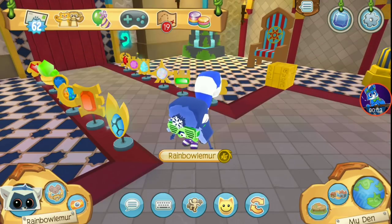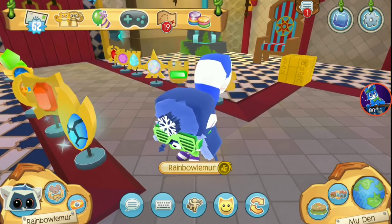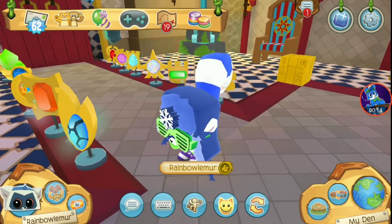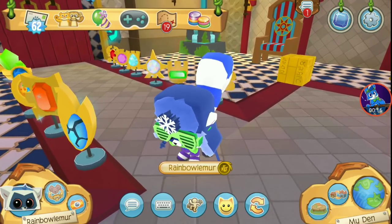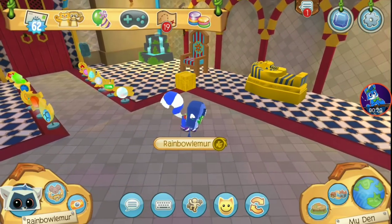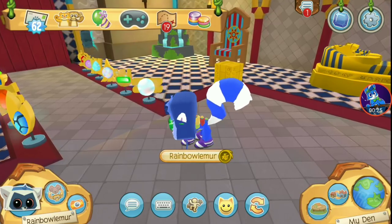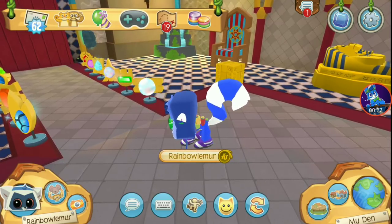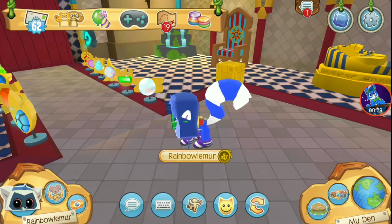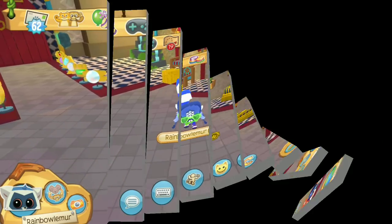Hey, what is going on little lemurs, Rainbow Lemur here. In today's video I'm going to show you how to look like famous jammers in Play Wild — specifically how to get their main looks. I'm going to show you how to look like Wisteria Moon, Snowy Claw, Apari, Jelly Jones, and Bepper. Alright, let's get started!